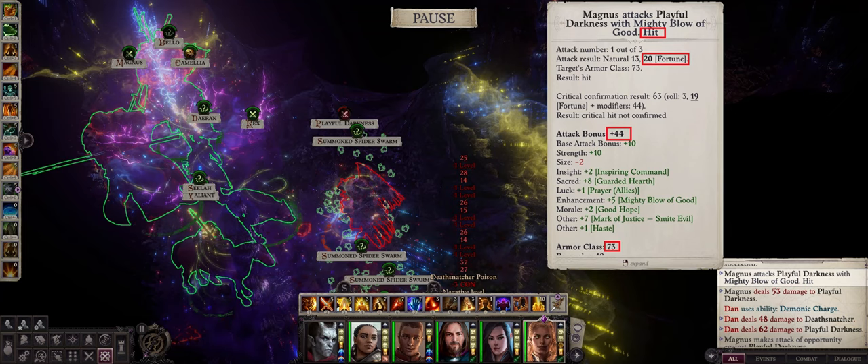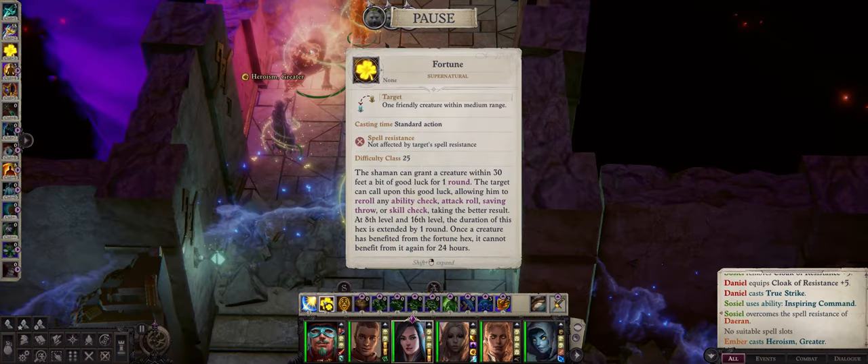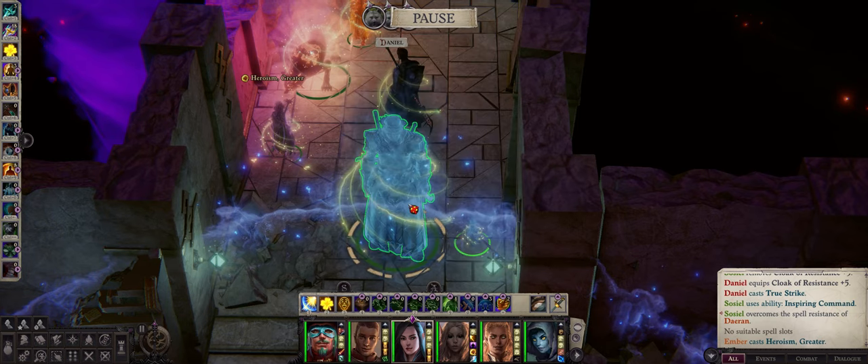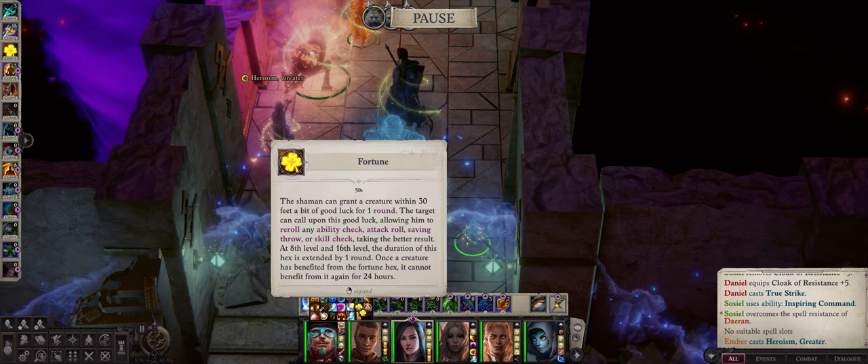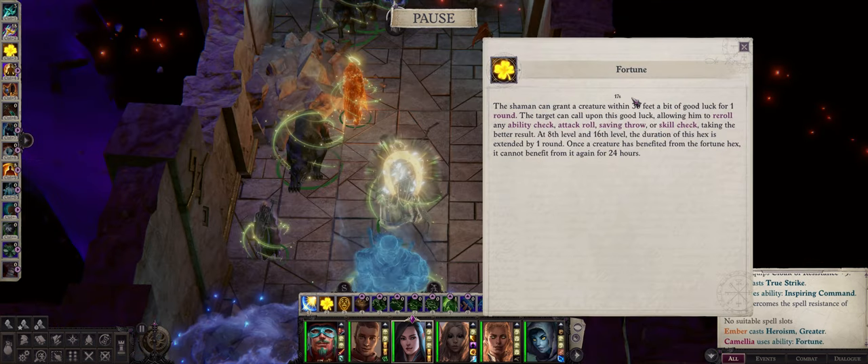So overall fortune hex is very powerful, just as with protective luck. The only limit is that even though it has infinite uses, you can only cast it once per character per rest. So I can't cast it on my main character here as he already has the effect active — we'll have to wait until rest to cast it again. This isn't really an issue, same with the fact that by default both of these hexes have very low duration, because of a very simple interaction with another hex I'm about to show you.